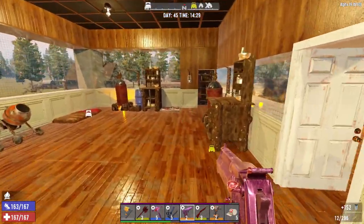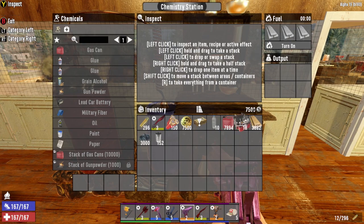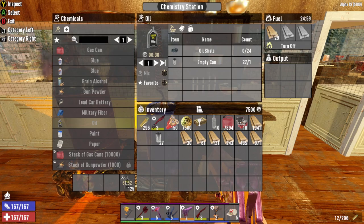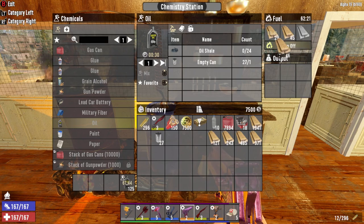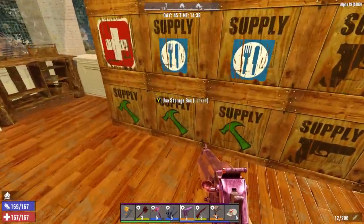We are going to be using some blade traps — and when I say some, I mean an insane number. 125 uses the whole amount; I'll admit I didn't expect that. We've got 61, so we'll just go a little over.